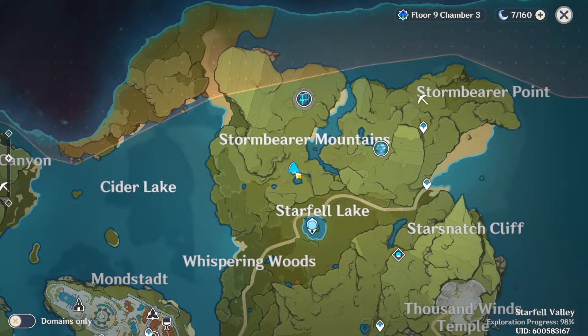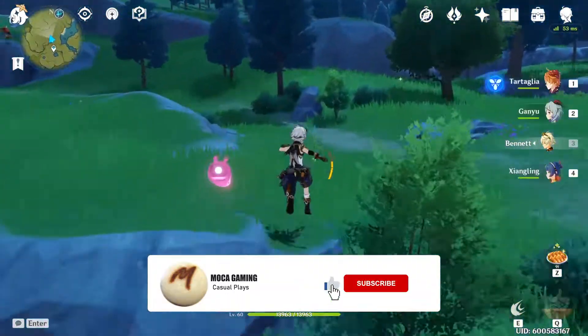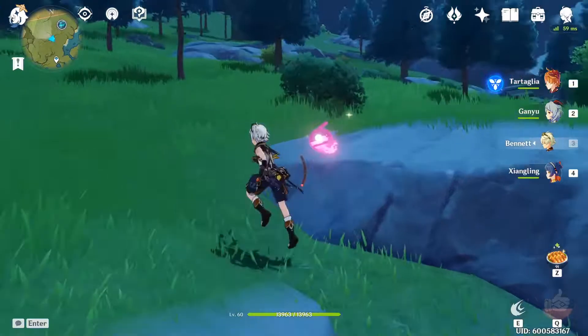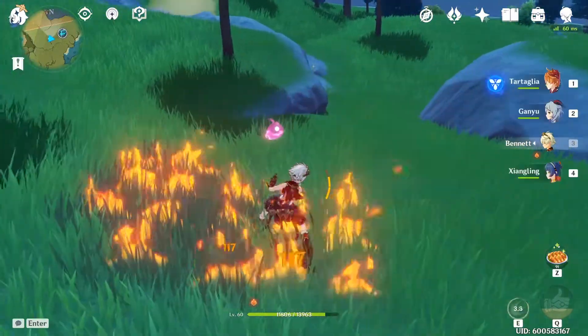Teleport to Stormbear Mountain and we're going to the edge of the map. Before we get there, kill the character that you plan on using.